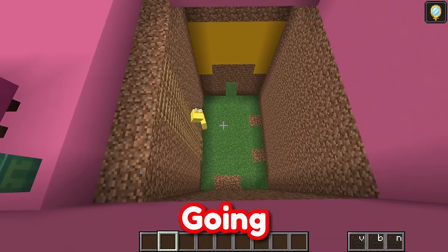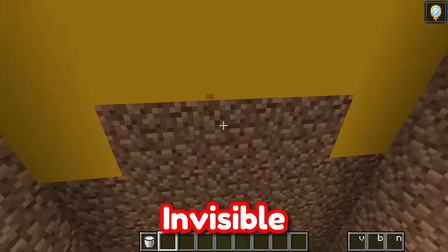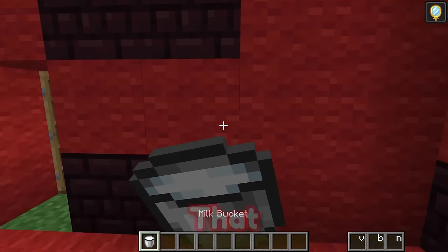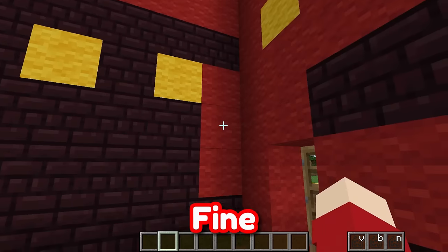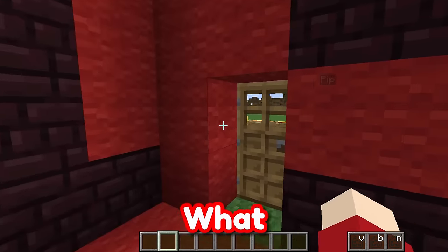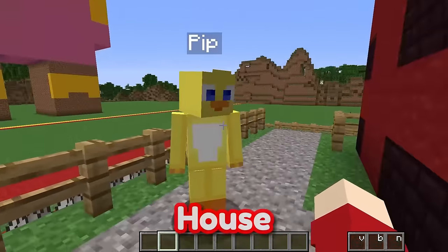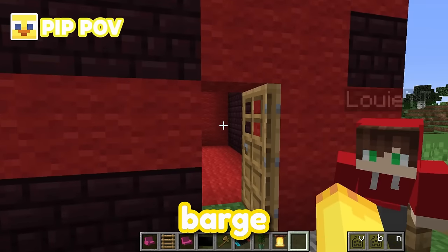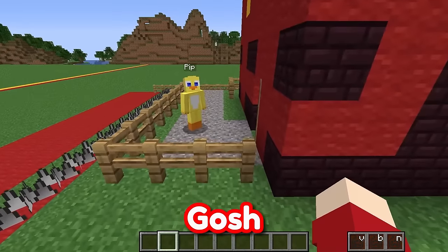Pip's going to my base! I have to get some milk to stop being invisible and get inside before he gets there. Let me just wait for Pip to knock on the door! Louie, are you in there? What is all that noise? Pip, did you put a doorbell on my house? Well yeah, you didn't have a doorbell, and I didn't just want to barge right in, so I put a doorbell! Oh my gosh, we're best friends!